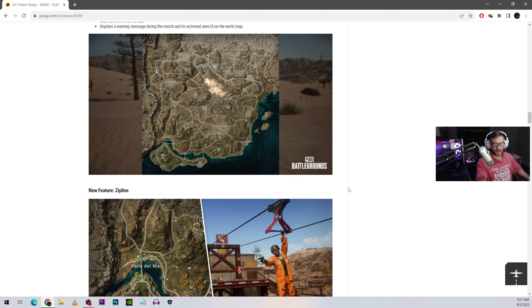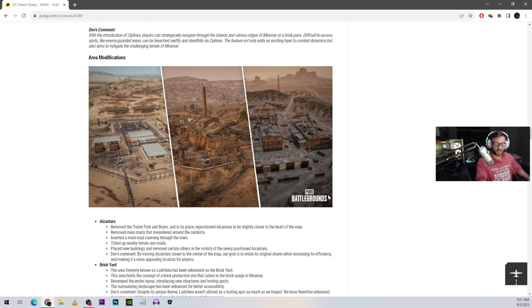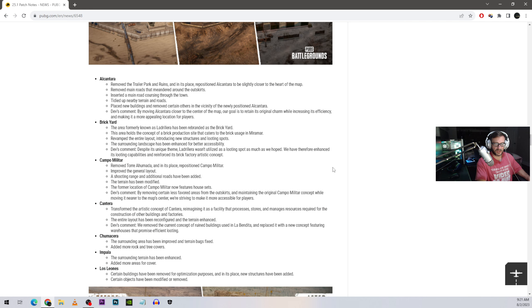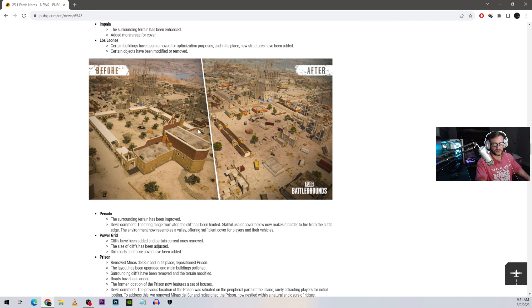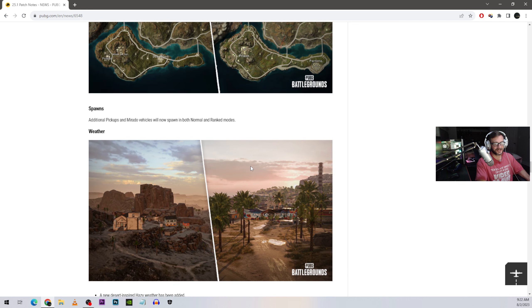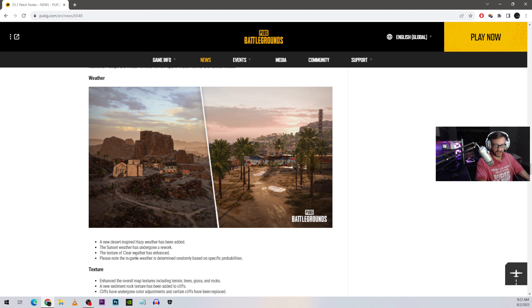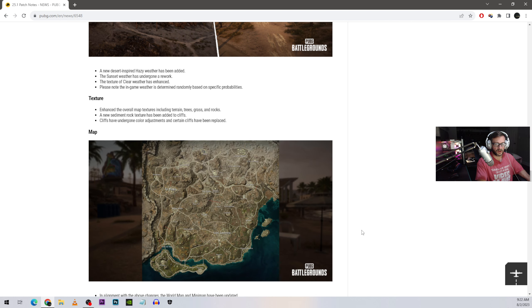They have the sandstorm, which is basically the cyclone pulled over from Vikendi. They're adding zip lines too — that's going to be fun to snipe people off of. There are some area modifications and removed unnecessary areas. Additional pickups and Morado vehicles will now spawn in both normal and ranked modes. They also added new desert-inspired hazy weather, and the texture of clear weather has been enhanced, which I like — graphical updates make the game feel more immersive.